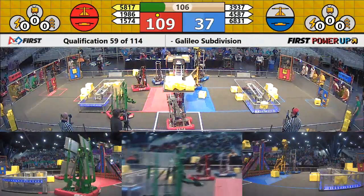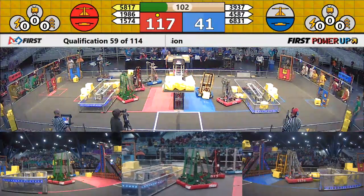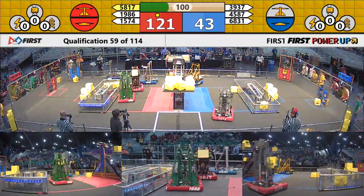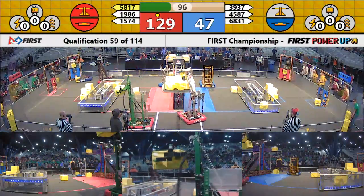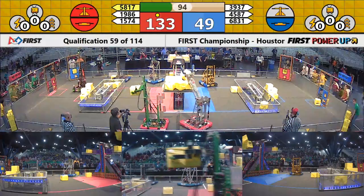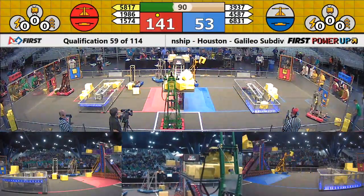Jersey Voltage is now putting a power cube up on the scale, but it overshoots. Jersey Voltage tries again. One of the quickest robots here to pick up cubes and score them is 4587 — they pick them up and deliver to the scale very quickly.